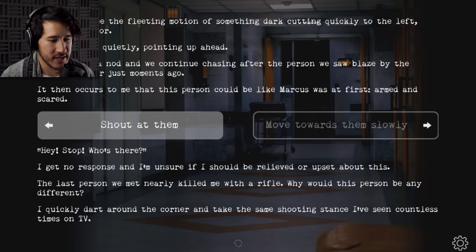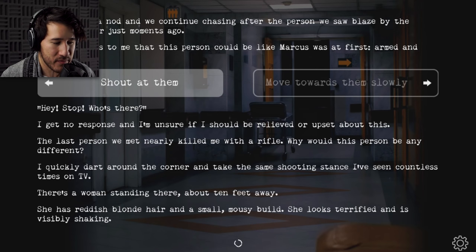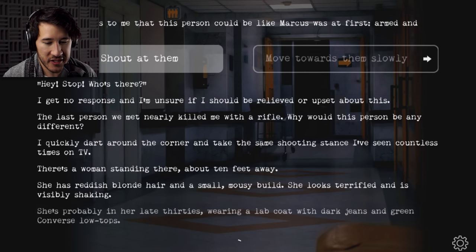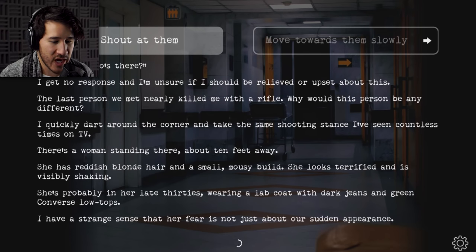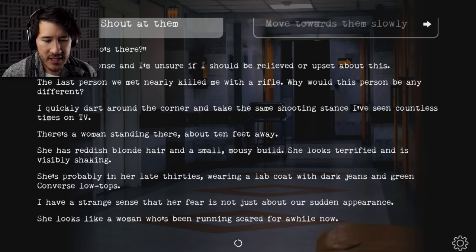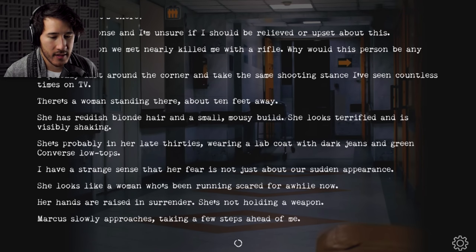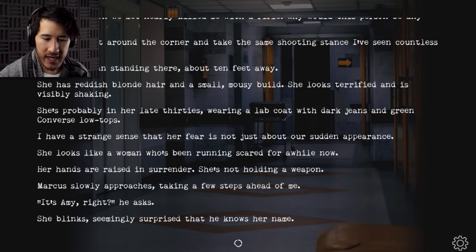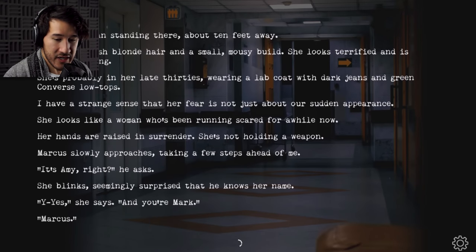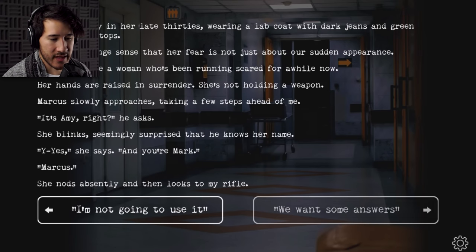There's a woman standing there, about ten feet away. She has reddish blonde hair and a small, slight build. She looks terrified and is visibly shaking. She's probably in her late thirties, wearing a lab coat with dark jeans and green Converse low tops. I have a strange sense that her fear is not just about our sudden appearance — she looks like a woman who's been running scared for a while. Her hands are raised in surrender and she's not holding a weapon. Marcus slowly approaches, taking a few steps ahead of me. 'It's Amy, right?' he asks.